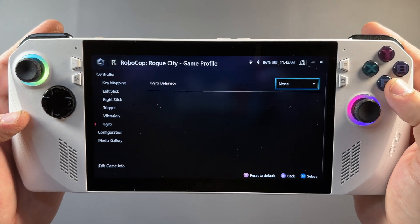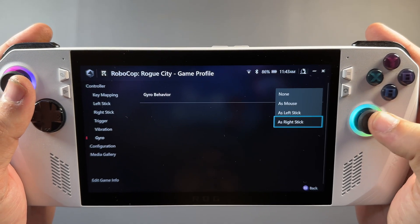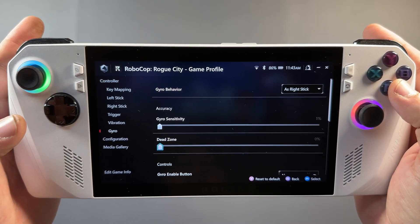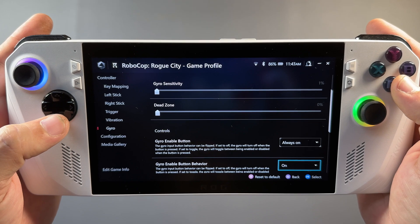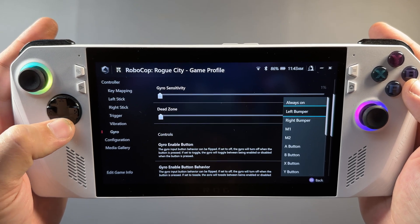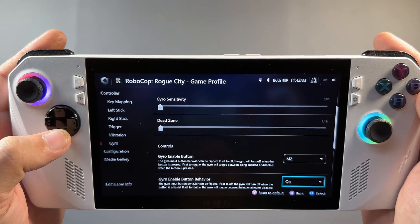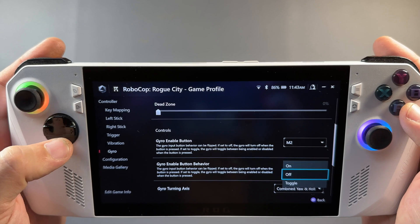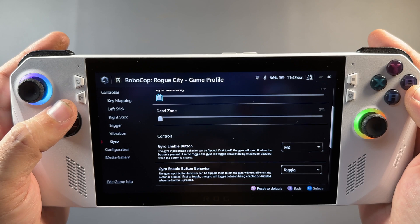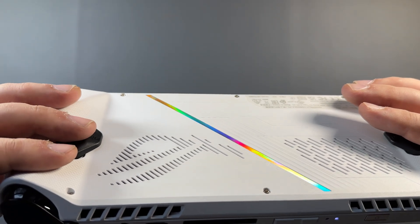If I go into Robocop and hit X, I go down to gyro and set it up per game. Where it says none, I click and can set it as mouse, as left stick, or as right stick. For aiming or moving the camera, I'll do right stick; for a racing game it'd be left stick. Gyro sensitivity defaulted to one percent — I didn't notice at first, so make sure you bump that up. I'm setting M2 as the enable button and setting it to toggle so I can turn gyro on and off at will. You can also invert and change the yaw and roll.